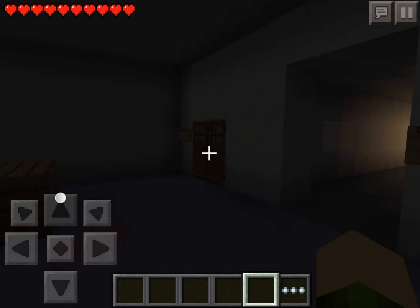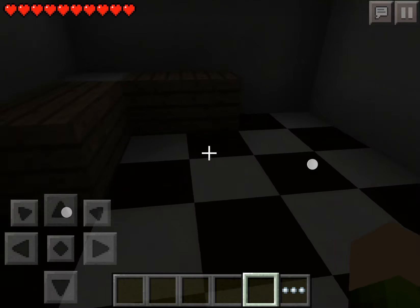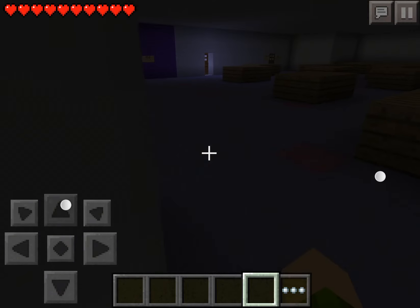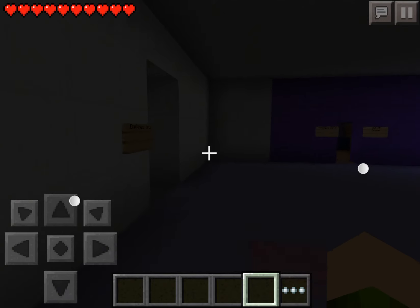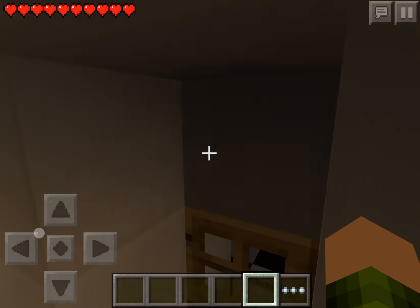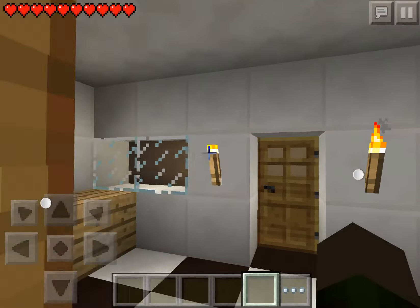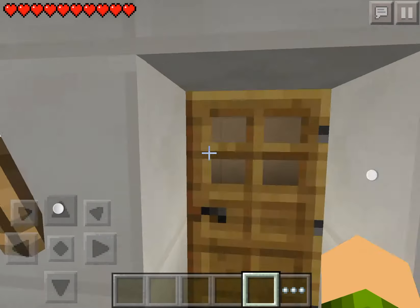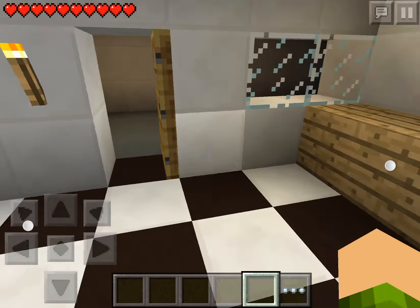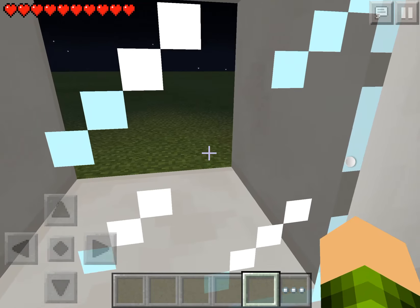And over here we have the kitchen. Yes, that's that. Over here we have the closet. And over here we just have the East and West Hall. And this is just the security office. And that's basically it.